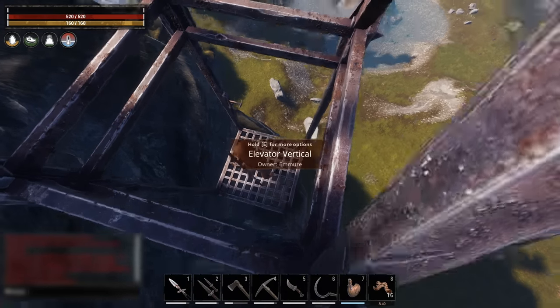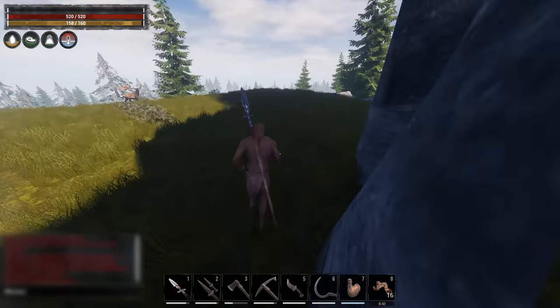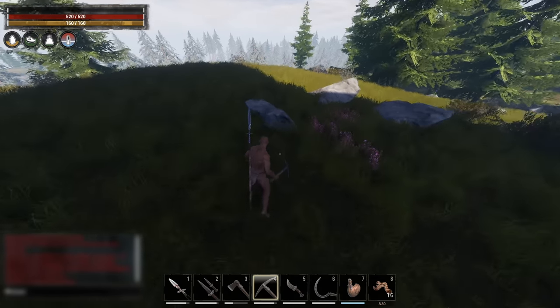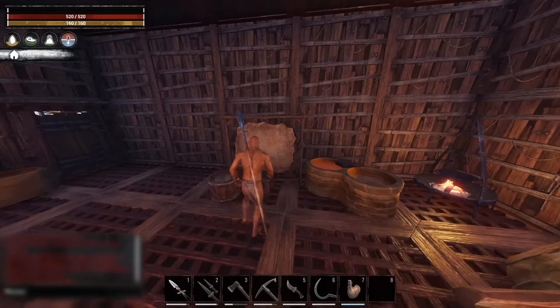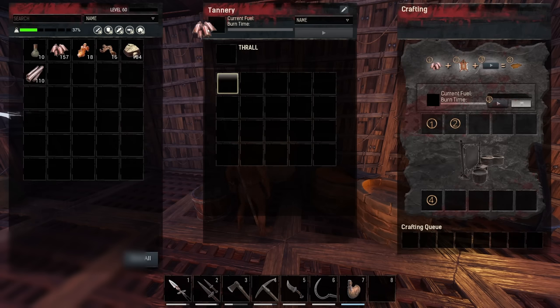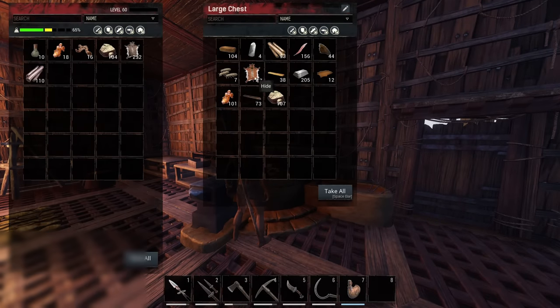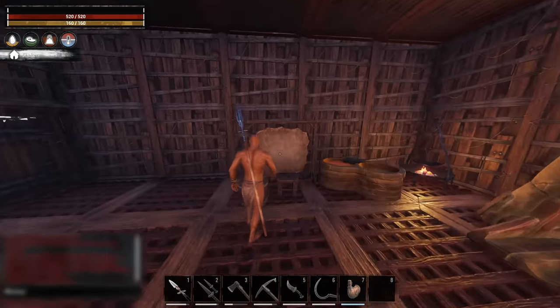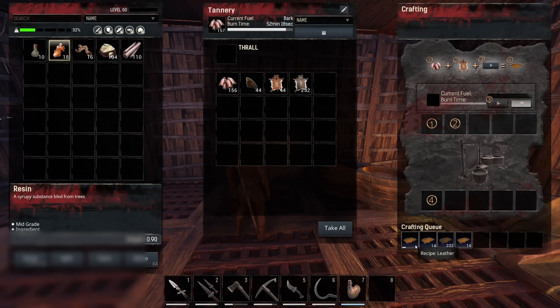I'm going to farm up and make myself a tannery because I forgot to craft one earlier. Once we get a tannery I'll start processing hide into tar — thankfully I have some hide collected from when I was building my base, so that saves us some time. There we have it, tannery is down. Now we can start processing leather to get tar so we can make our steel fire. It looks like crafting is going a lot faster than before, but I'm not too sure.